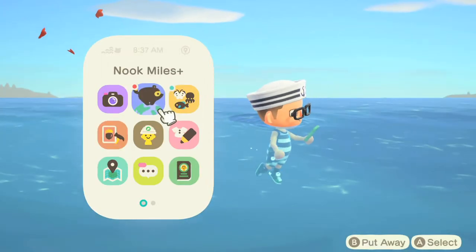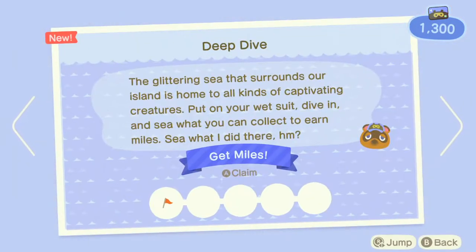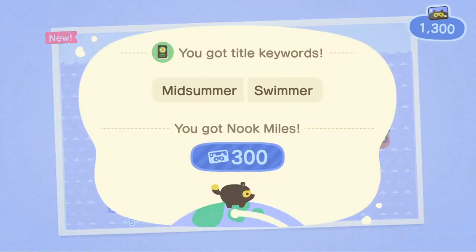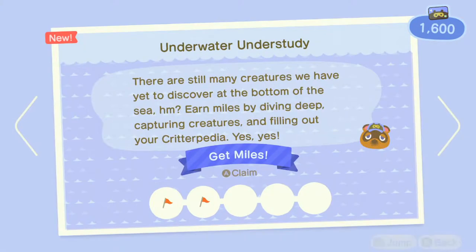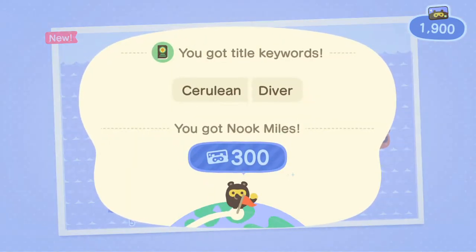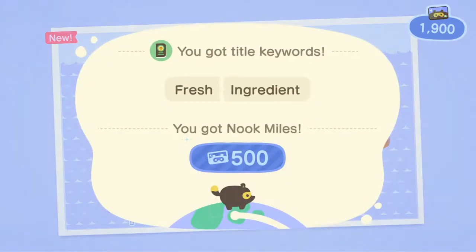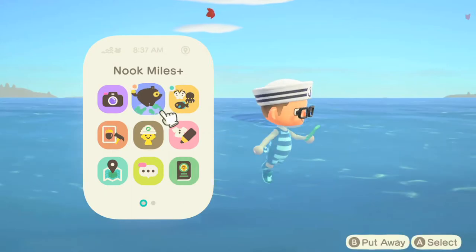Since this is your first time swimming, you're going to get the Midsummer Swimmer Nook Miles stamp, and the Underwater Understudy one. With every Animal Crossing update there are going to be more Nook Mile opportunities, and in this case there are more for swimming.